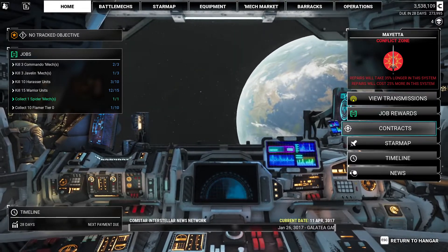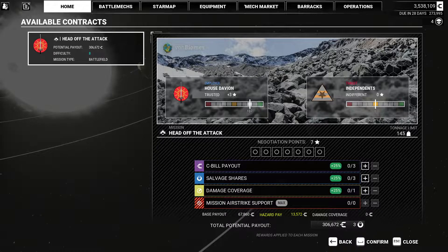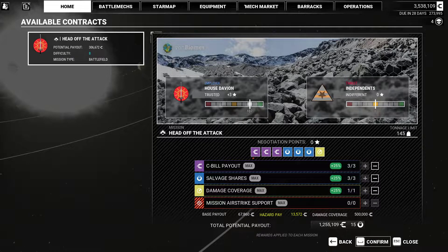For Davion — that's great. Head off the attack: information has leaked to our enemies about a crucial supply convoy. The convoy is carrying weapons, equipment, and raw supplies for fighters on the front line. We've detected an incoming enemy force — delay them for as long as you can. We've done this before. Rockland poor sandstorm — this is a vonBiomes map. We want all the salvage, all the money, and a little bit of insurance.